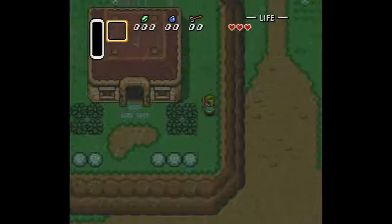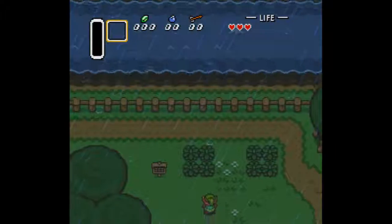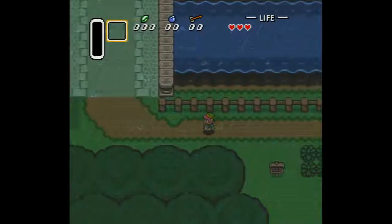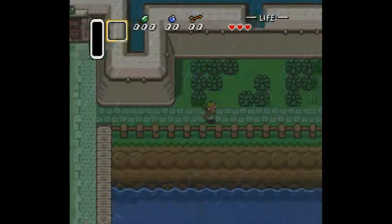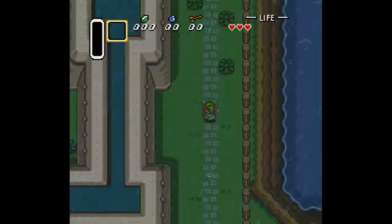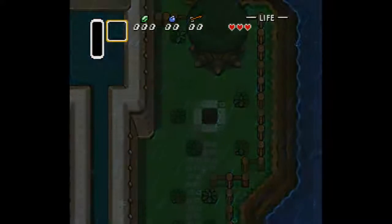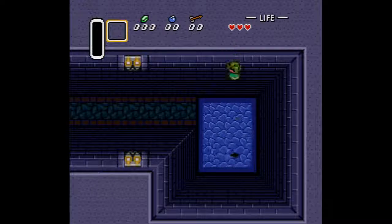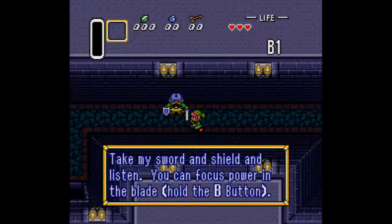You need to get to the castle, and it really does not matter what way you get there. I'm going to go the fastest way, which is up around here. You need to go over on this side — if you've probably played Link to the Past before, you know what to do. There we go. And you pass through — now you are in the basement of the castle secret entrance, where you will get the sword and shield from your uncle.